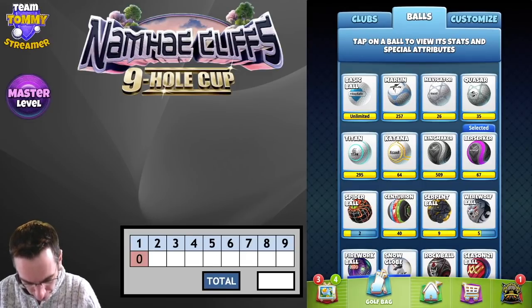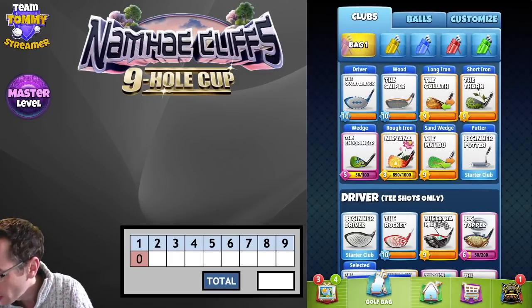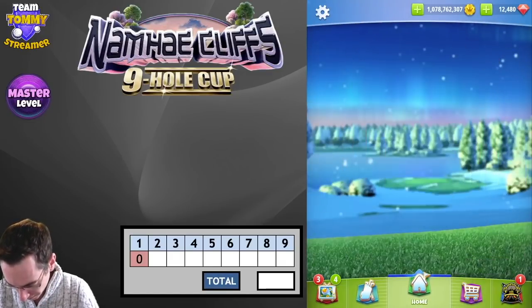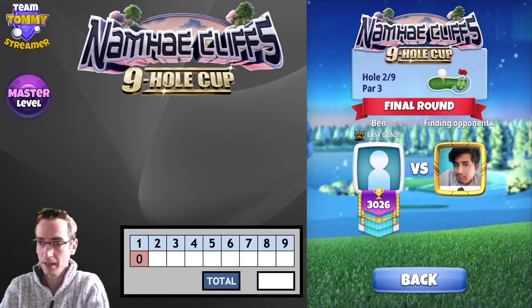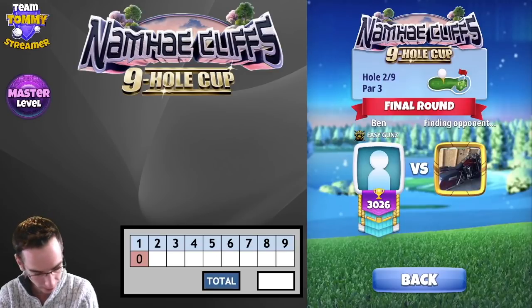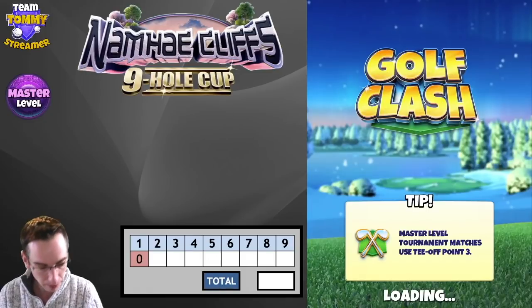Hole 2. This is going to be headwind so I'm going to go Kingmaker. I'm going to go with the Goliath and go max 30 power 3. Marcus Wright, how are you doing? Minus 14 pro, minus 15 expert. And we've had a good look — even though we have a par on hole 1, we've got two very good wind and spin notes that people can use.